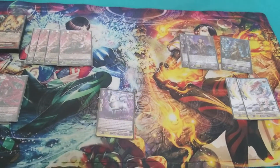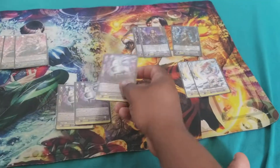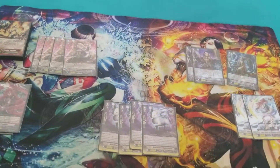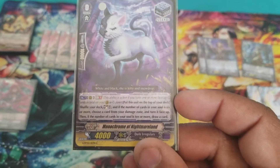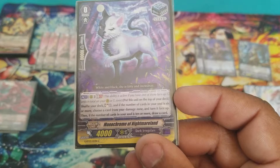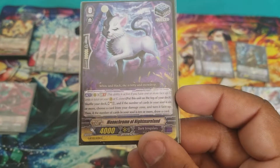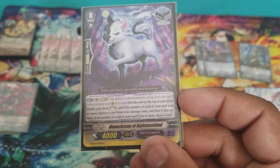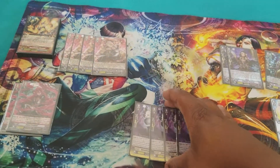Next, I run 4 Stand Triggers, which in my opinion are one of the greatest Stand Triggers in Dark Irregular — and a staple in all decks: Monochrome of Nightmareland. Generation Break 1, put this unit onto the top of your deck, shelf through your deck, Soul Charge 1 card. If the number of cards in the soul are 6 or more, Counter Charge. And if 10 or more, draw 1 card. So basically this is a Counter Charge, draw, and Stand Trigger all in one.